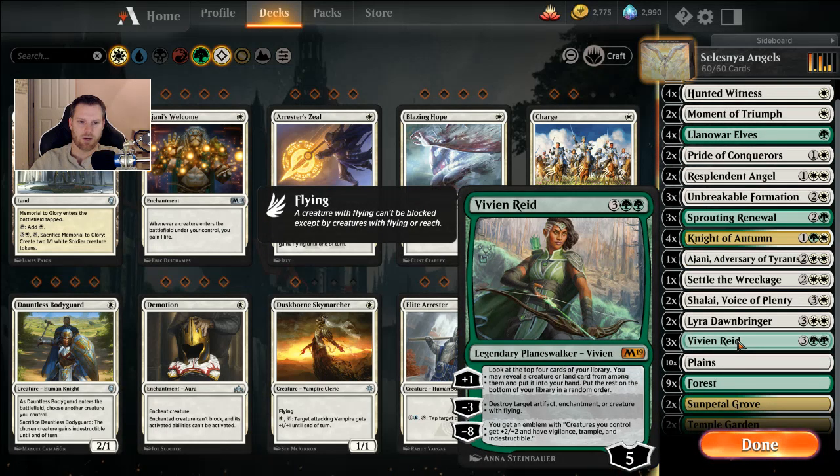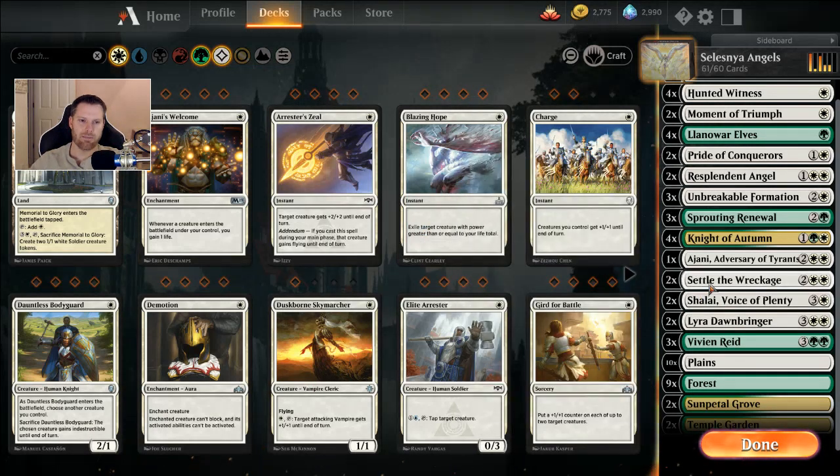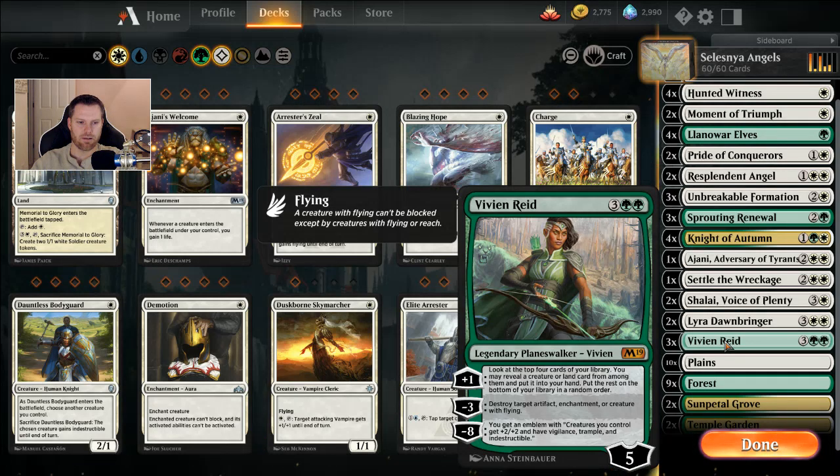Three Vivien Reeds. I might drop to two and add a Settle. Her plus one looks at the top four cards, lets you choose a creature or land and put it in your hand. It's one of the best digs. When Core 19 came out I picked up a Vivien Reed at a draft for about six bucks — I had a feeling she'd be the best Planeswalker of that set. It's a toss-up between her and Ajani, but she was my favorite.